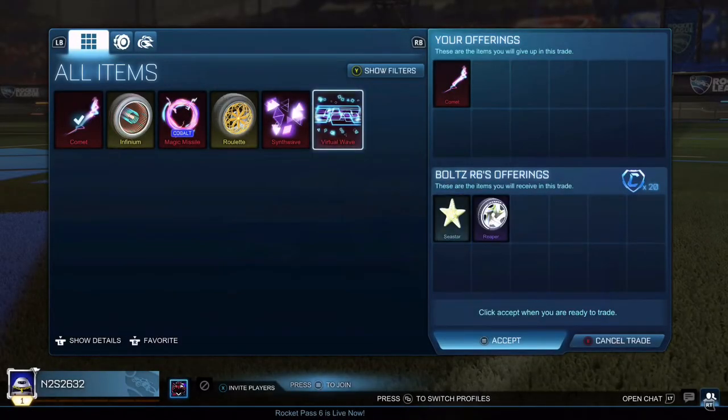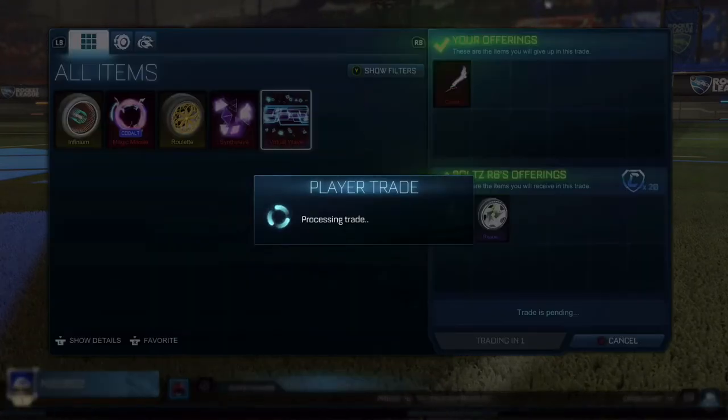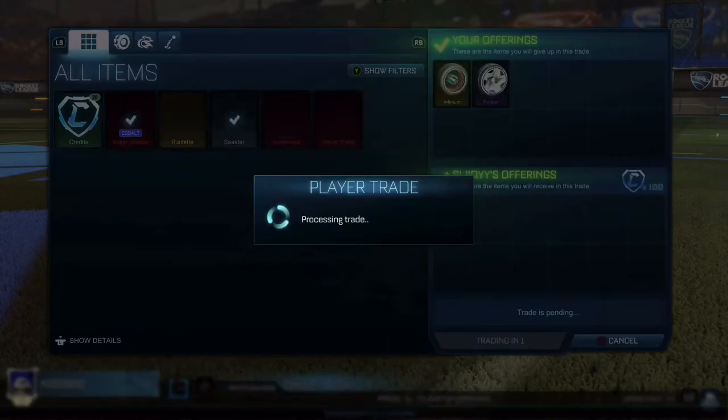Moving into the next trade, I managed to sell this boost for more than what I was expecting, which is obviously really good, and the wheels are decent but they're not the best. I'll aim to get around 50 credits for the reaper wheels. In the next trade you can see that I managed to sell the infiniums and the reapers for 50 credits each, which is really good.